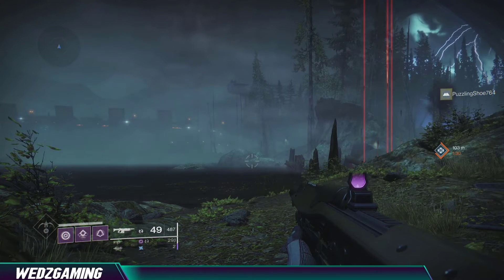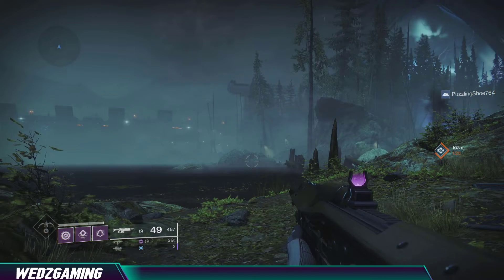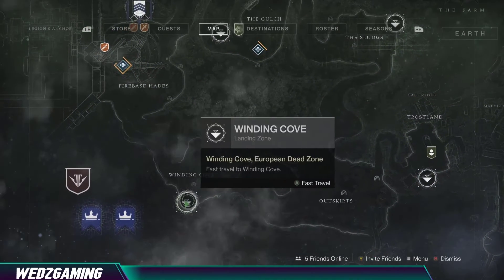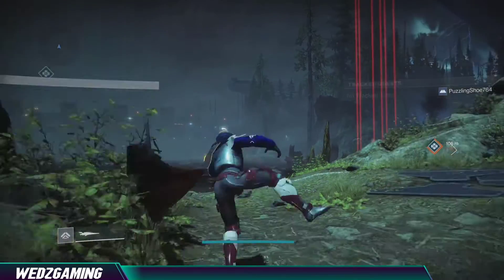Hey guys, this is Weds and today is February 21st, 2020. Xur is here and he is currently on planet EDZ. To find him, fast travel to the Winding Cove, and once you land there get on your sparrow — let's go get him.